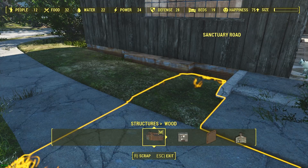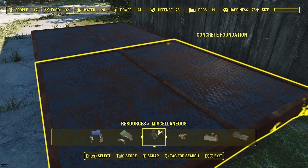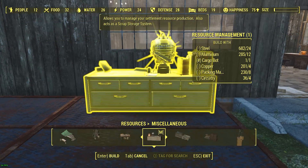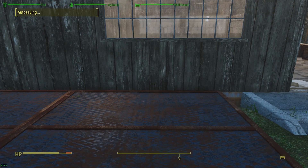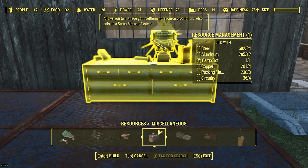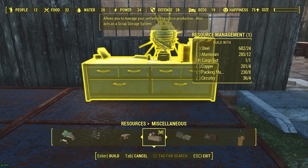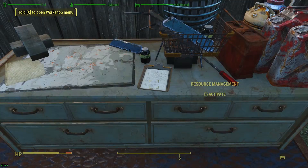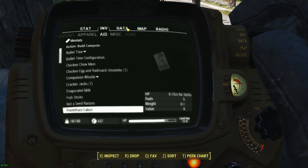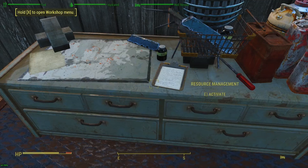I'll look under Resources, Miscellaneous — Command Table, Resource Management. And before I mess things up horribly, let's save the game. Resource Management — look at my quest stuff. Resource Management Table. I do believe that's a resource management. Let's activate it.